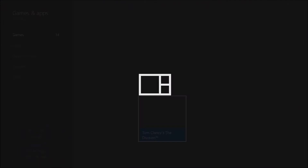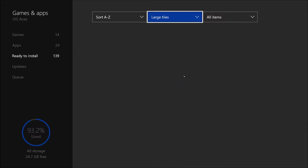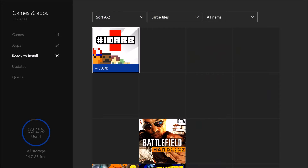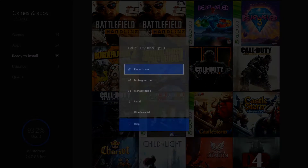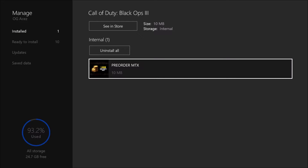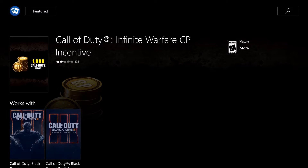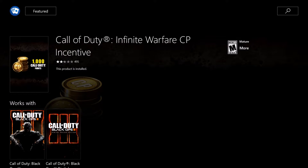To save us all that time, I'm just going to head to my games and apps and head over to Call of Duty Black Ops 3 to show you the exact name so you can type it in. So we're going to head down here to Black Ops 3, go to 'Manage Game,' and we're going to go to 'Details' here.